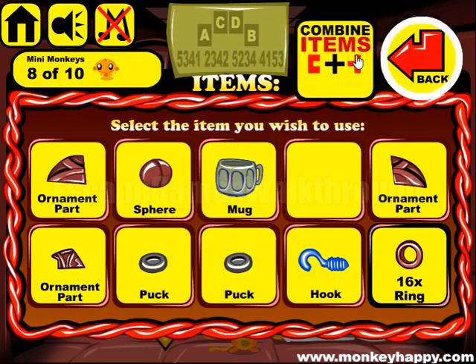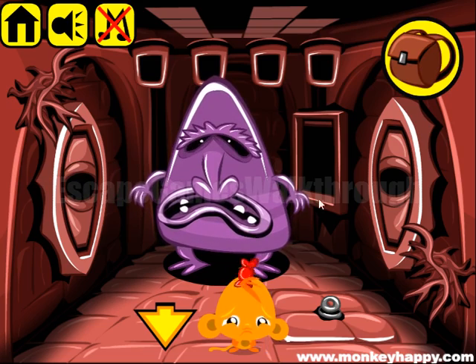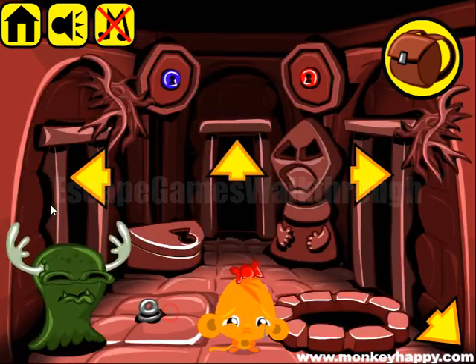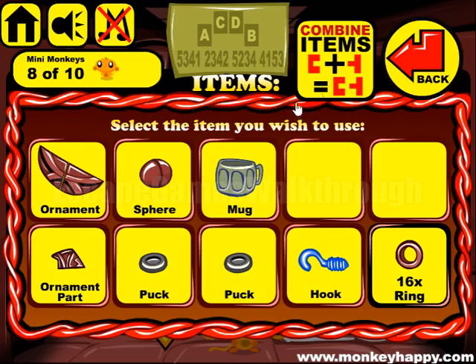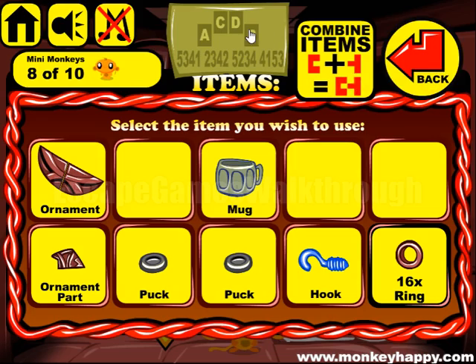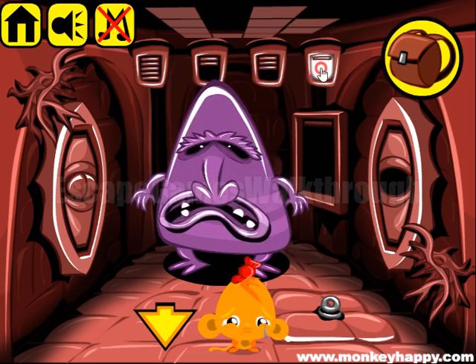We have two halves of the square and two halves of the ornament. This sphere goes to this slot. We can see that there are 4 of them. Let's start with this to explain how they work. This one is for letter C. So we have A, B, C. And we have a hint of 5, 2, 3, 4.